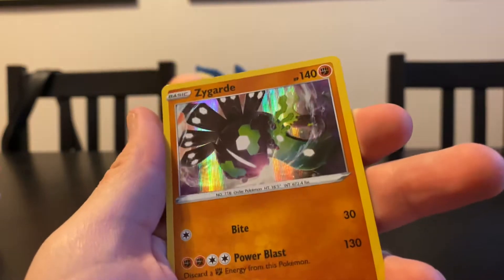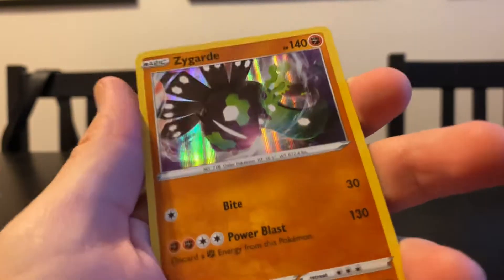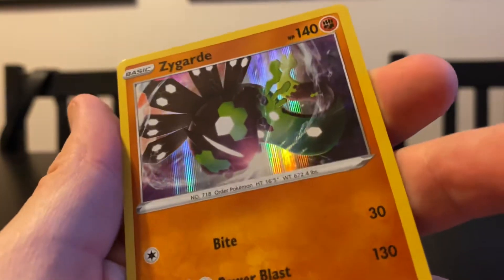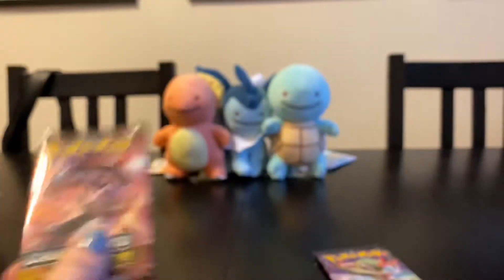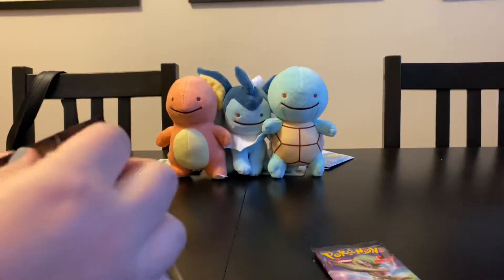And this is the holographic Zygarde — so we got the reverse rare of this one and now we've got the regular rare. The Sword and Shield sets have different holographics; I think they're so cool. All right, that's your last pack — last pack of magic. I know it's going to be a winner; I've had some great luck today.